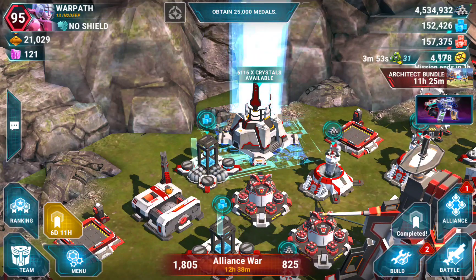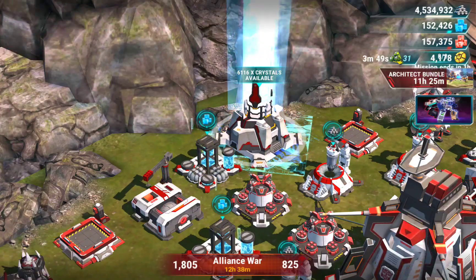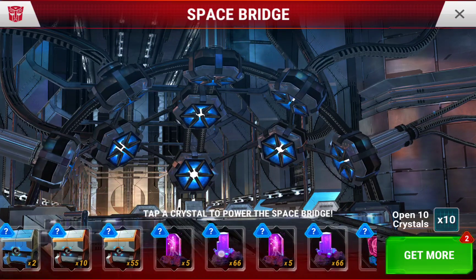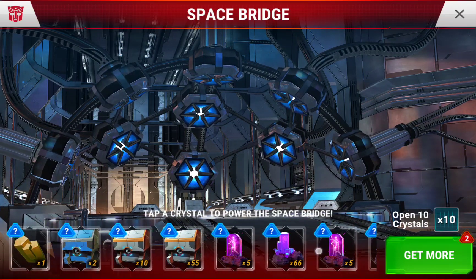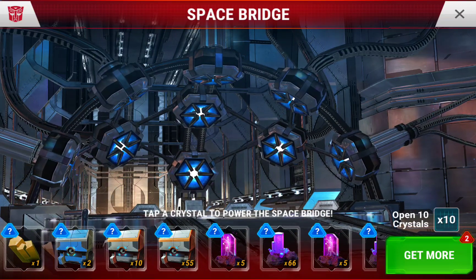Thanks for joining back guys. What we will be doing is opening up a lot of crystals. Last week's event was called the Last Stand — they were all combiner crystals. They're going to be duplicates for me since I have all the four stars, but they're farther down the line. So what I want to do is try to get rid of a handful first and then get to it.